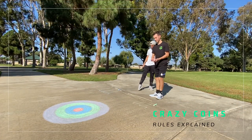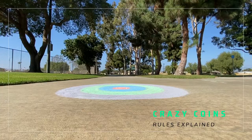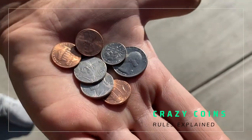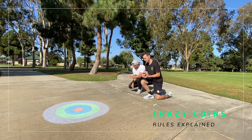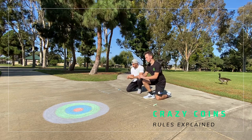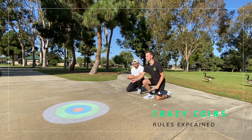Let's jump into the rules of the game. Crazy Coins is played by flipping coins into a target drawn on the pavement. You will need three pennies, two nickels, one dime, and a quarter. Each coin holds its standard value, so the quarter would be the most valuable coin at 25 points. Where the coin lands in the target is how you'll determine its score.